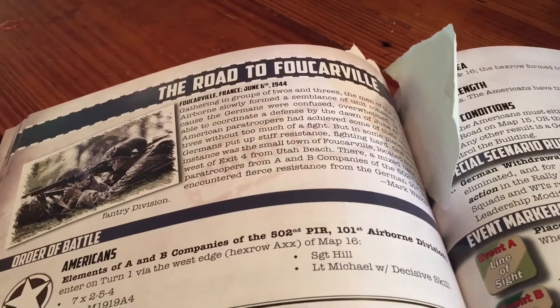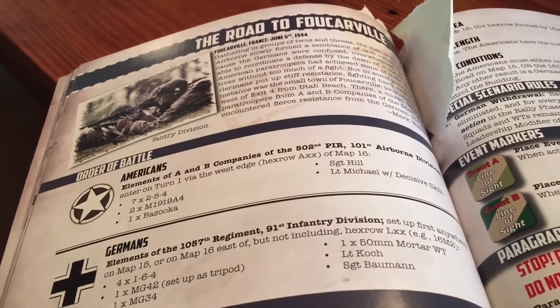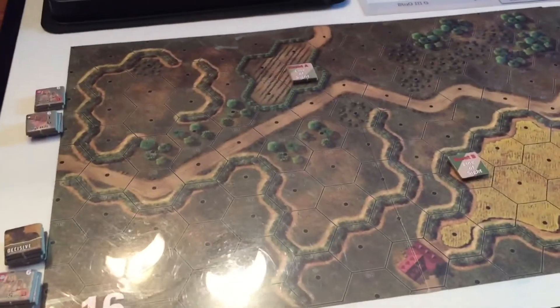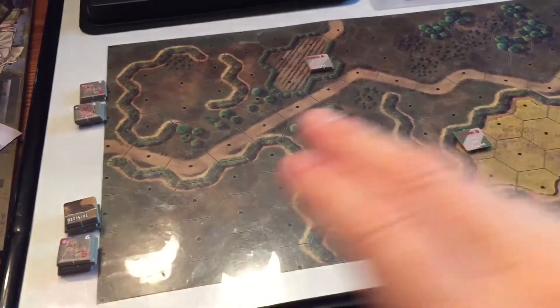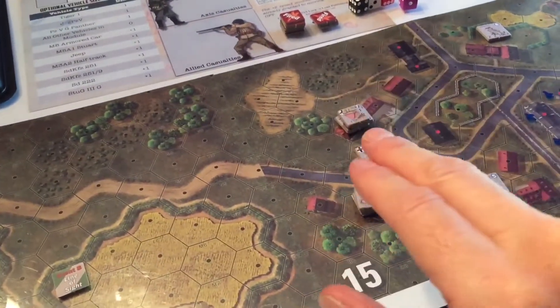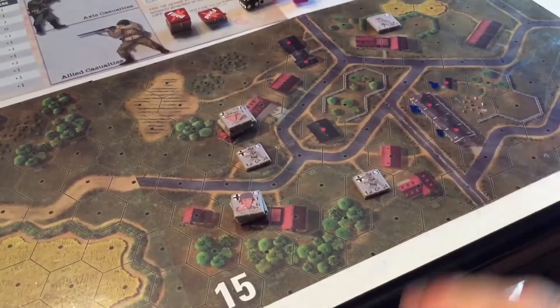So the road to — I'm not pronouncing it for fear of saying something bad. Germans, Americans, D-Day. I was going to do this on D-Day, but it didn't happen. Basically the Americans are coming on this way and they have to take all these buildings above that road — north of that road — or these three.